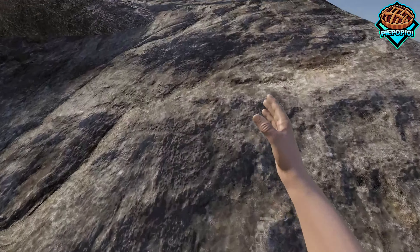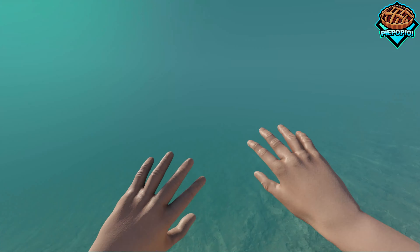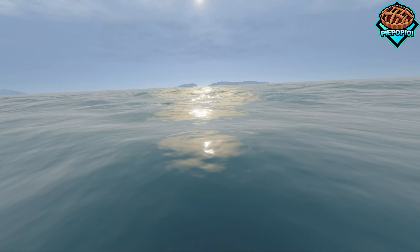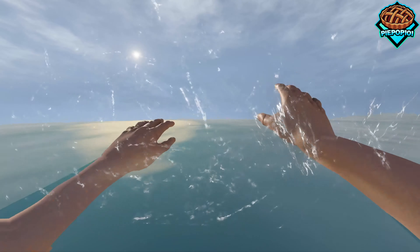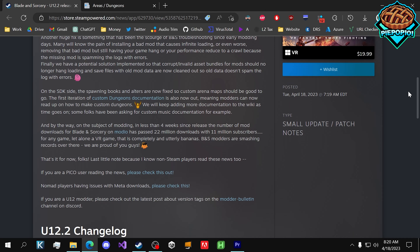A couple other things worth mentioning: Index users were having issues when swimming — that's been fixed. bHaptics users can now use their equipment and have that work properly. The player's inventory is now saving when you go back to the home. And for modders, all the tooltips and mod options have had a couple of overhauls in how they're made and saved, so there's no more overlapping or any other issues associated with it.